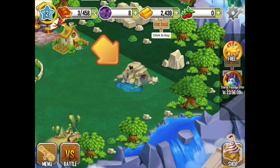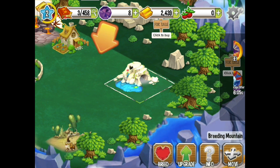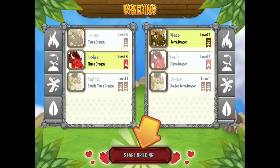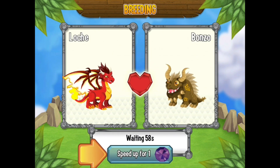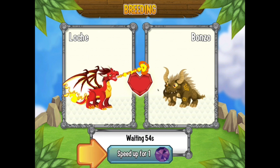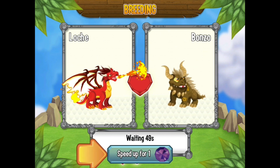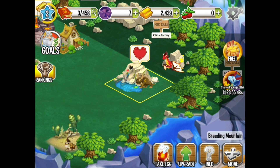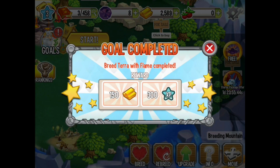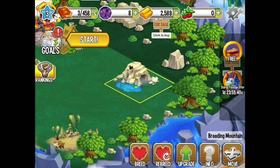Let's breed Terror with Flame. We don't have to build the breeding station — that's good. And we'll breed that guy with that guy. Are they asexual, or is there a male and a female? How do you tell? Well, let's speed it up. It's only 50 seconds, so let's just let it go. And it finished. We got our goal complete. We leveled up yet again because of that.